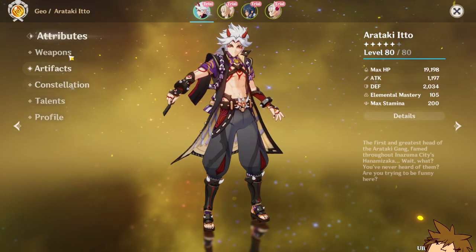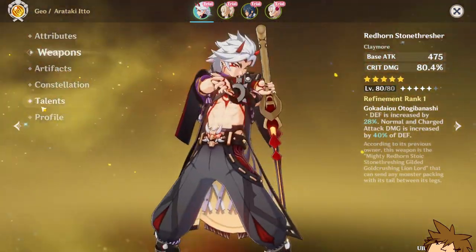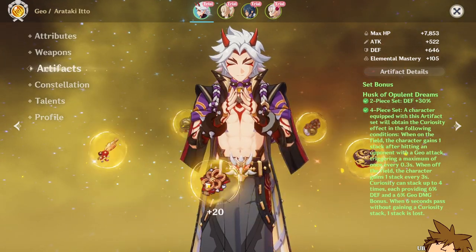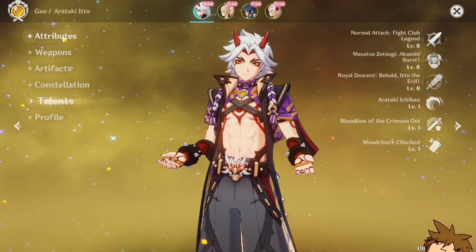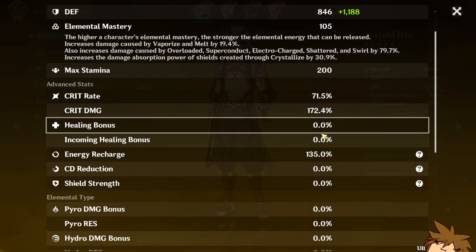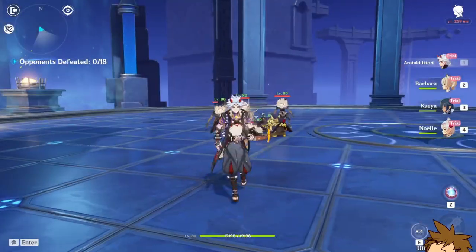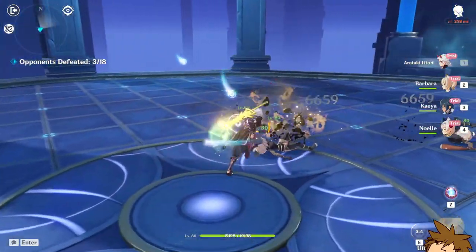His defense stat is actually 2034. We've got his crit damage weapon — the Red Horn Stonethresher — which gives defense increase and normal attack and charge attack increase. His artifact set is the Husk of Opulent Dreams. No constellations, 8/8/8 talents. This build is really good — he has 71% crit rate, 172% crit damage, and a lot of geo damage bonus. He's looking real nice.